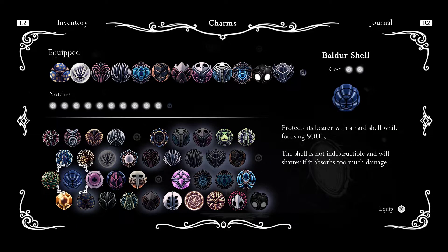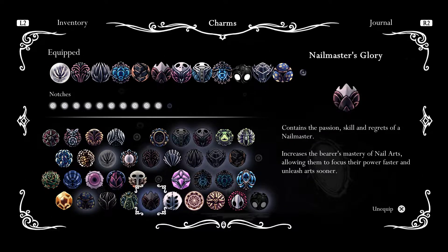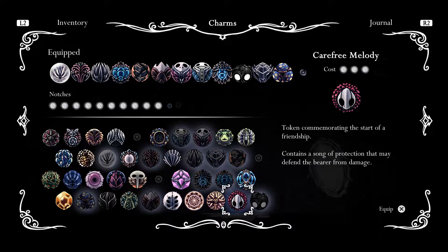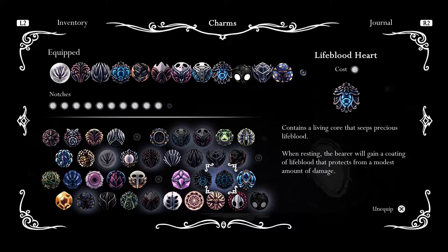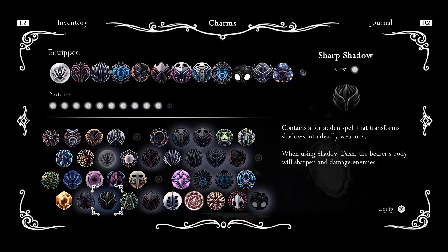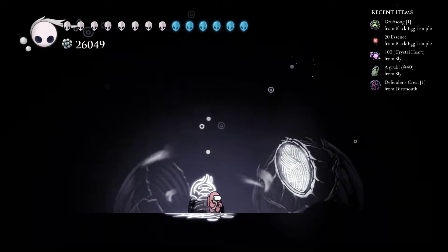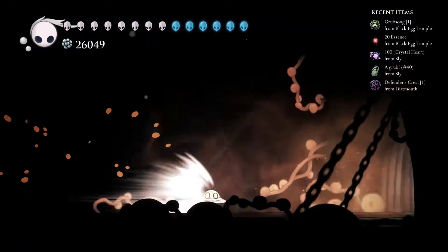I normally go for a full nail build. My normal charm loadout is Strength, Quickslash, Markupride, Spelltwister. Yep, that's good. Although I occasionally switch out Spelltwister for Dreamwielder. Yeah, Dreamwielder and something before it.